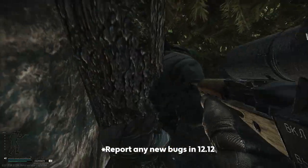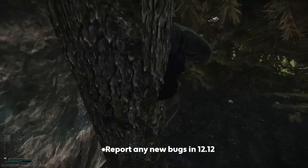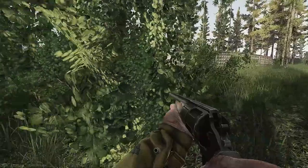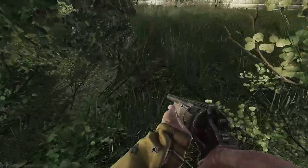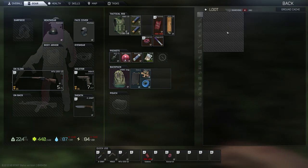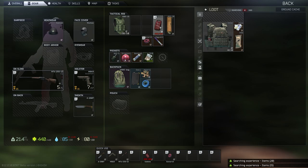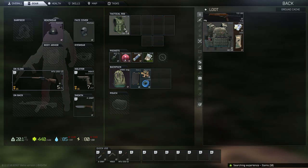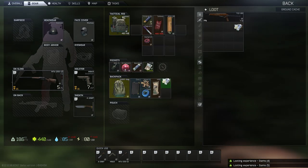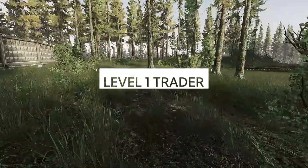Patch 12.12 has brought a new level of difficulty to Tarkov. Not only are there a variety of changes to movement, ballistics, and recoil, but the flea market has been completely overhauled to limit players trading high value items between one another. But there is one way you can find what you need without having to find it in raid, and that's barters. If you want to succeed this wipe, you might want to consider learning these barters. These are the top barters for level 1 traders. Keep in mind that some of these barters may be locked behind quests.